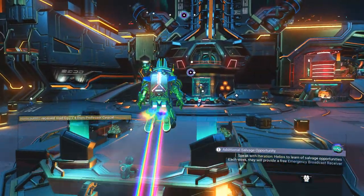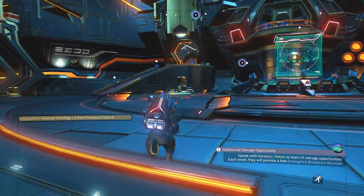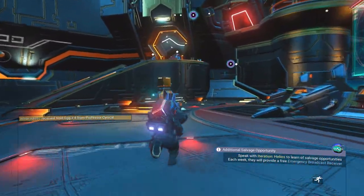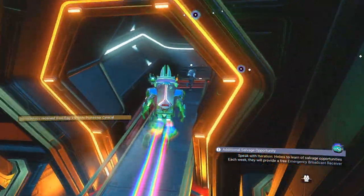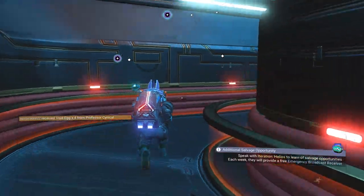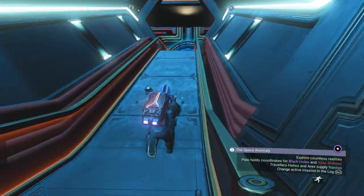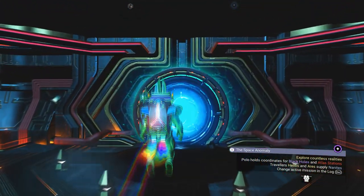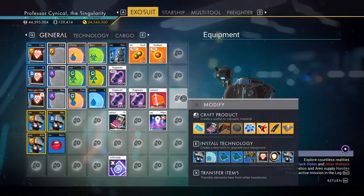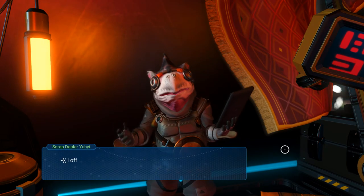From here you have two options: jump into your spaceship and fly off into space to a space station, or — what I like to do — use the massive teleporter in the back of the anomaly and jump to a random space station you've already been to. I'm going to go through the teleporter and jump to the space station in this system.